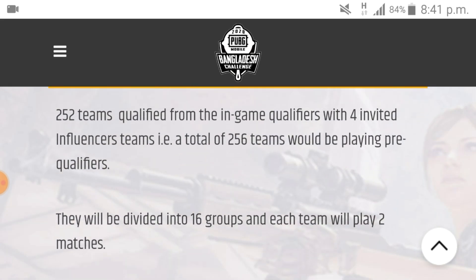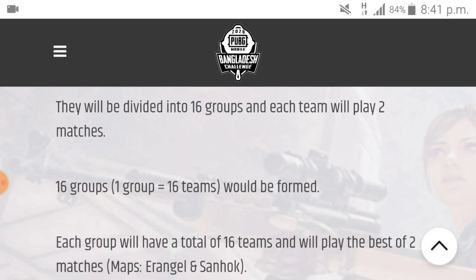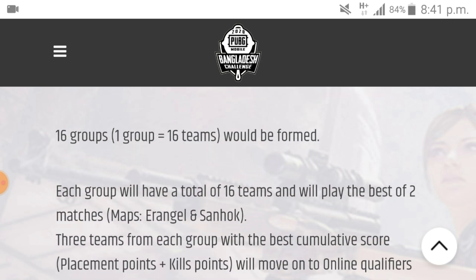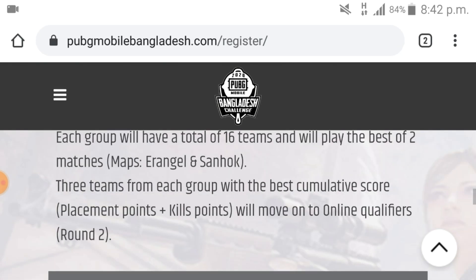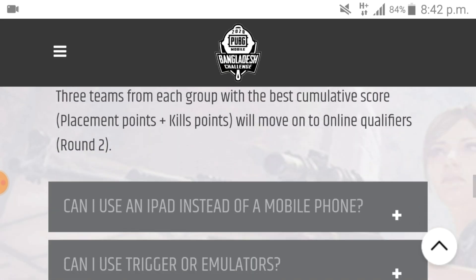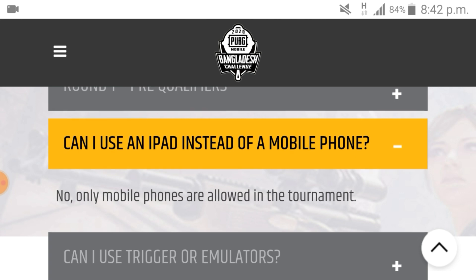The rules and regulations are different here. There are a number of 4 teams — they are invited teams. The first group is the team I want to count on the 2 maps. You can use the 2 maps to make your game easy. You can use the placement, damage, and headshot. You can try the headshot using the emulator or the iPad.